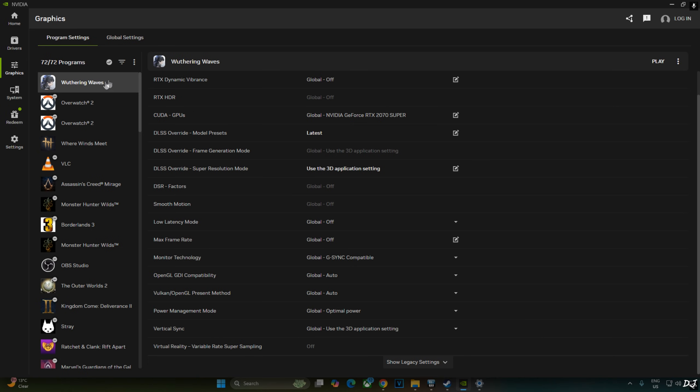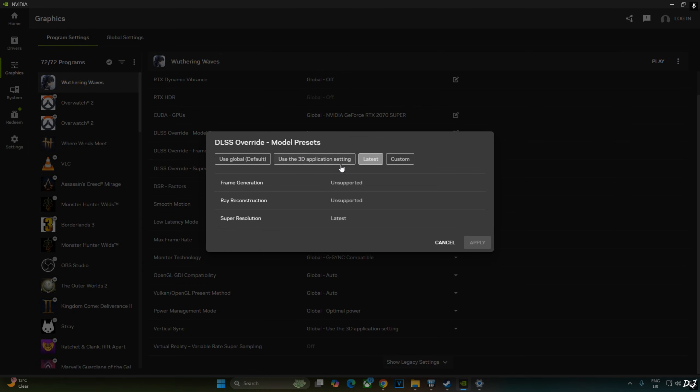Open the NVIDIA app, click on Graphics, and from the list select Wuthering Waves. Click on the pencil icon next to DLSS Overwrite Model Presets and select Latest as the option. I've already done that.